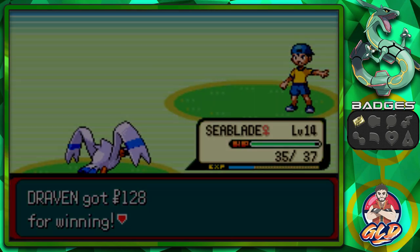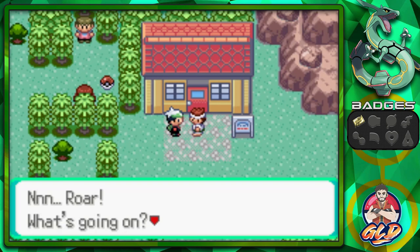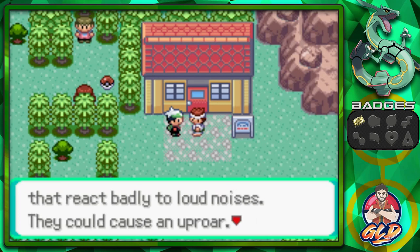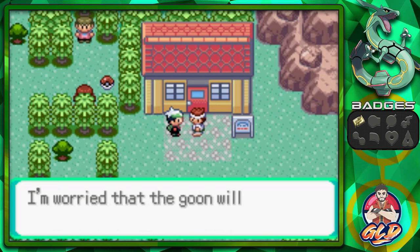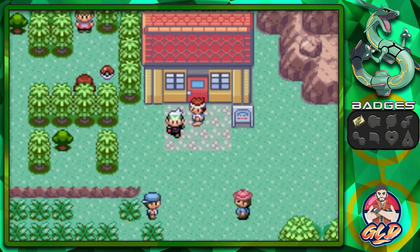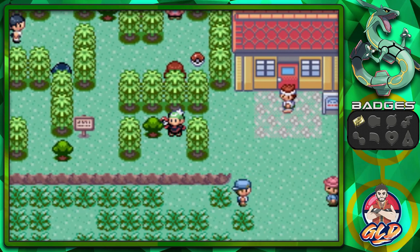Let's move on and talk to this guy. He says: 'I was digging the tunnel without any tools when some goon ordered me out. That tunnel's filled with Pokemon that react badly to loud noises — they could cause an uproar. That's why we stopped using heavy equipment for tunneling. I'm worried that goon will do something stupid and startle the Pokemon.' So we've got an environmentalist situation here.